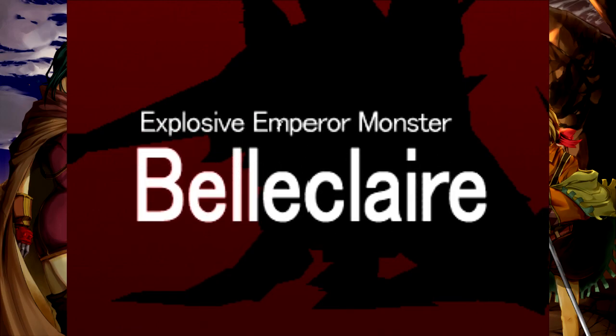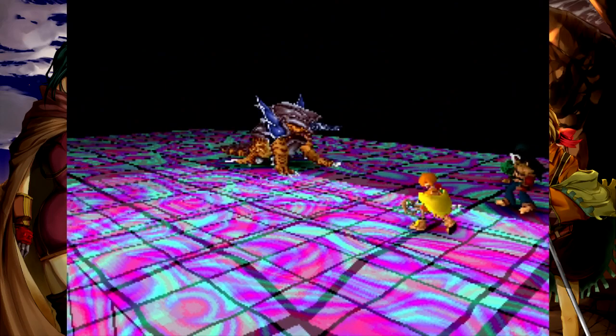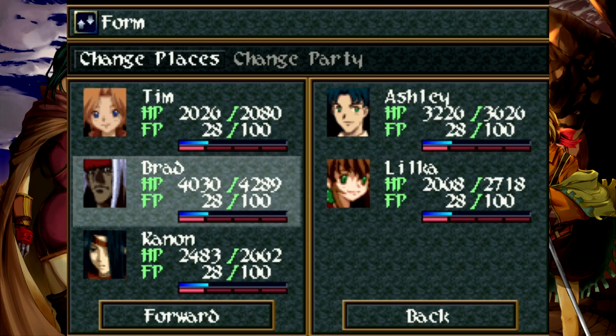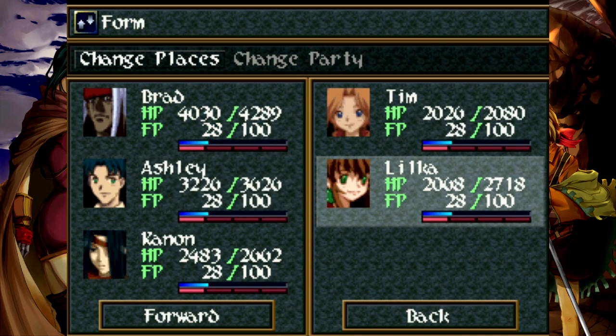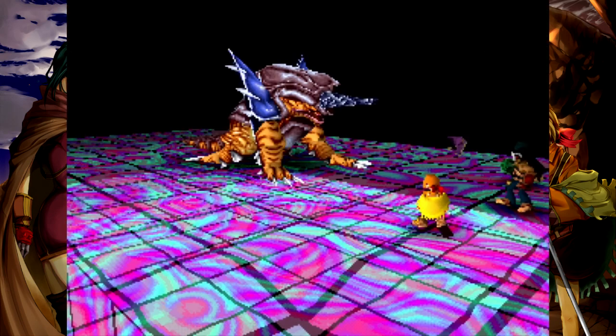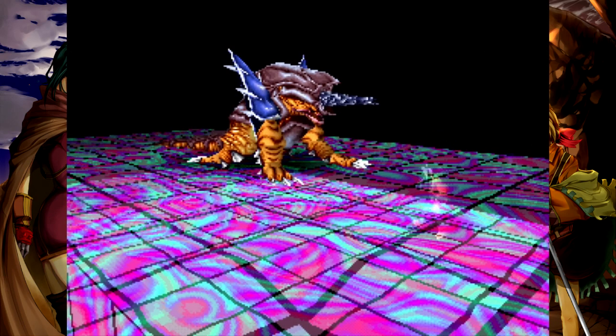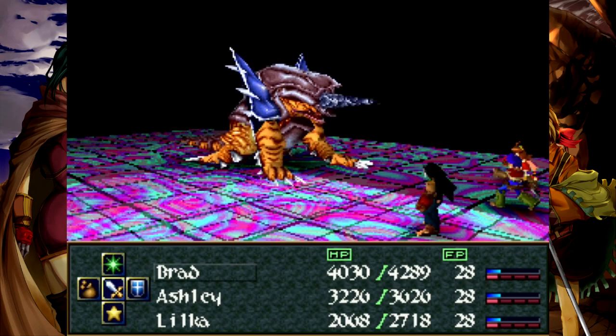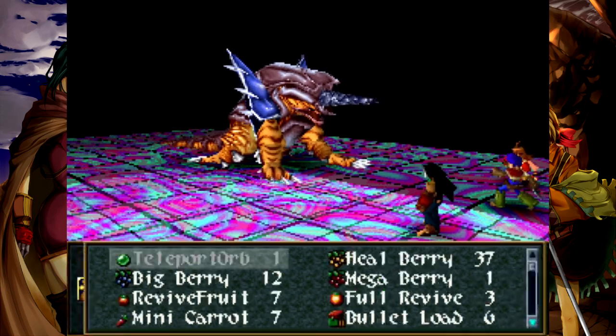Welcome to one of the hardest bosses in the game. This guy has made people rage quit, especially those who do not get the HP Up personal skill. So we are going to need our tankiest characters, and I may still bring Tim in for quick healing. We're going to want to spread out the damage. Each subsection has 4,800 HP and the main section has 9,600 HP.